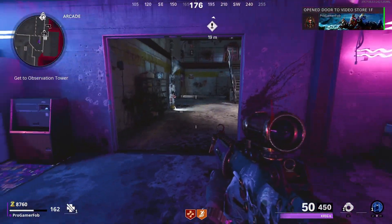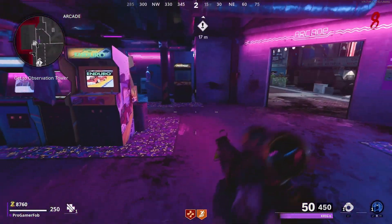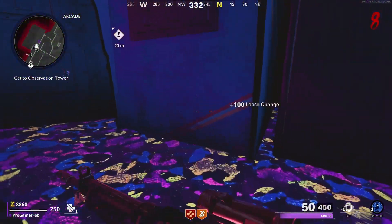Whenever you guys open up this door, you will stop taking damage from the death barrier and you'll be good here to go ahead and run through more rounds if you need more points for perks.